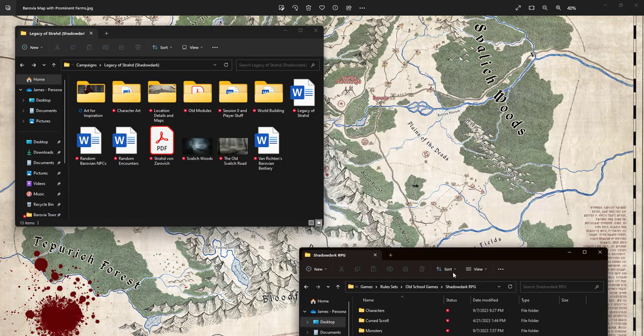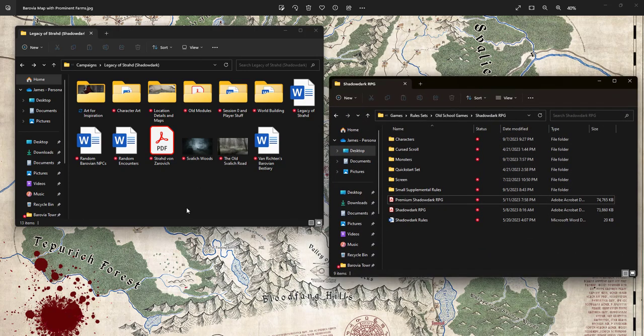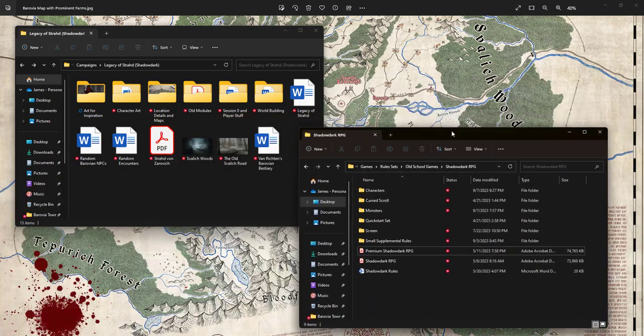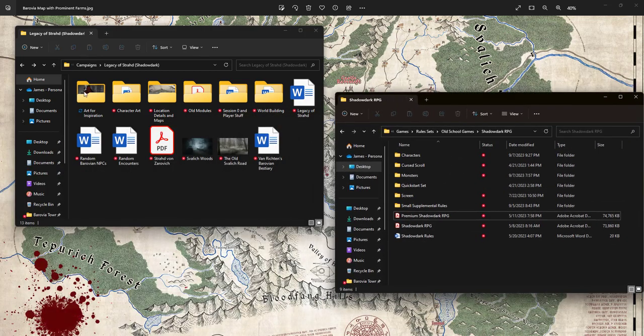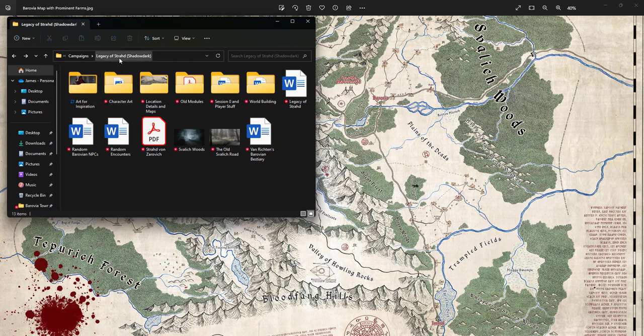I always have a background map up — it's helpful to just have it right there so I can quickly move things aside and check where the players are. Then on the left here is where I have my real Curse of Strahd file, which I'm calling Legacy of Strahd.